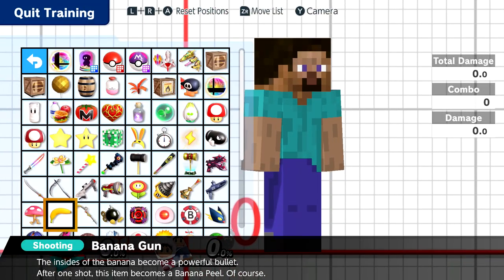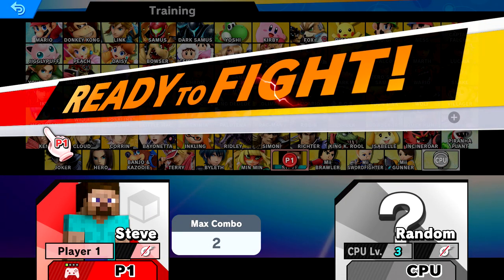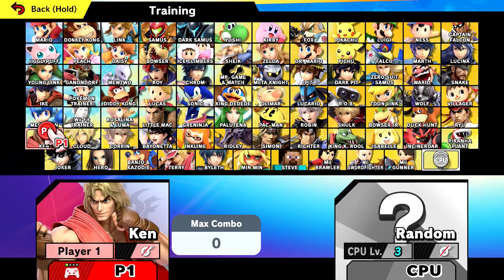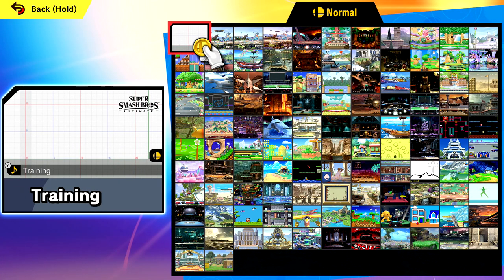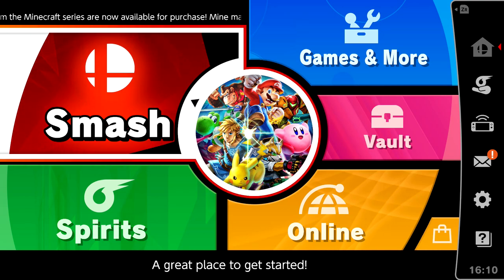There was our look at Minecraft Steve, Alex, Zombie, and Enderman. We'll be taking a closer look at those latter two in the next episode when we take on the Spirit Board DLC and get some Minecraft spirits — that's going to be so much fun. I can't believe he's in Smash. It's awesome. With that, that's going to wrap it up for today's episode of Super Smash Brothers Ultimate. Thank you guys so much for watching — I'll see you next time, bye bye.